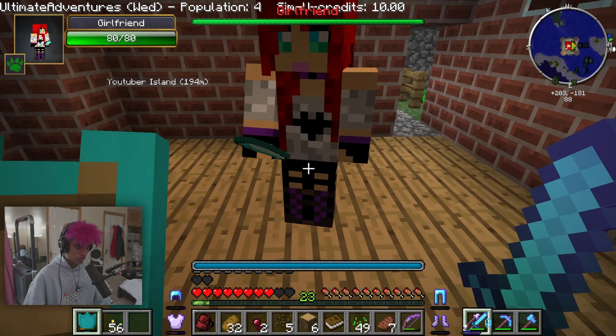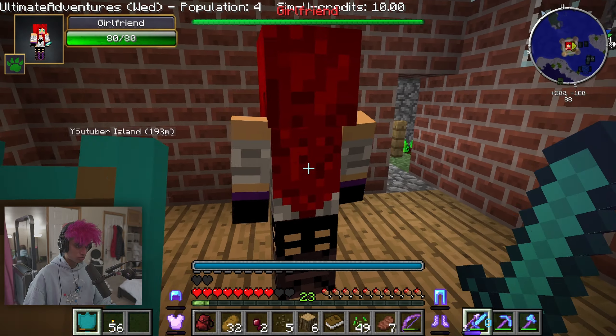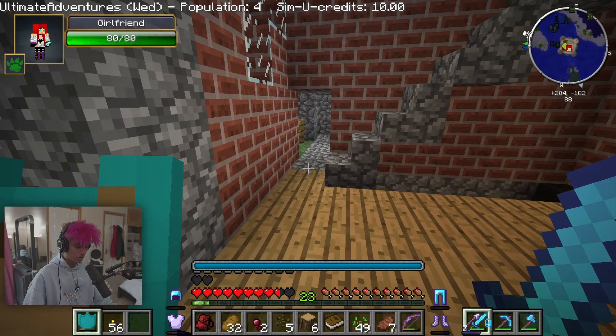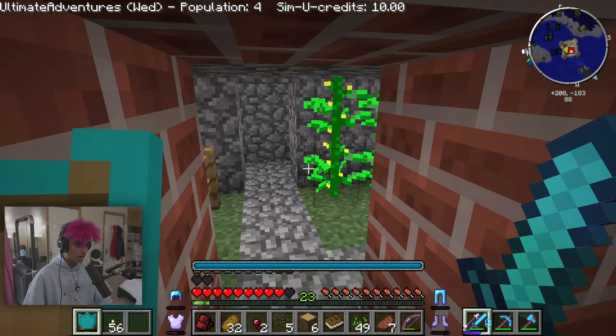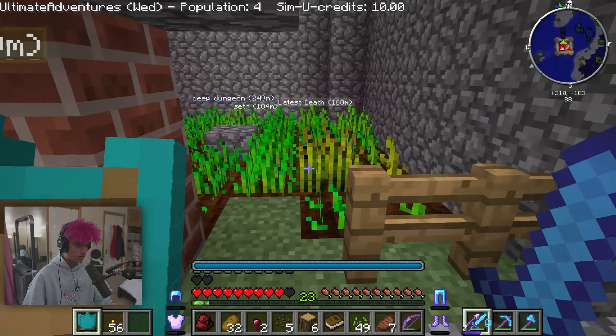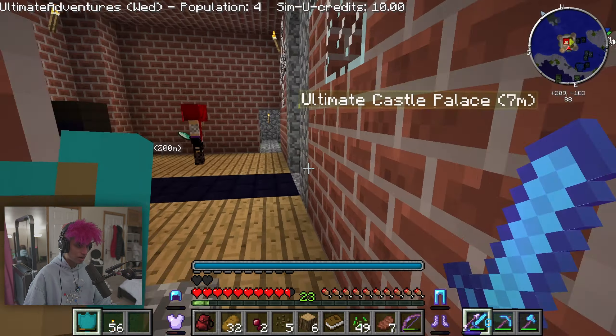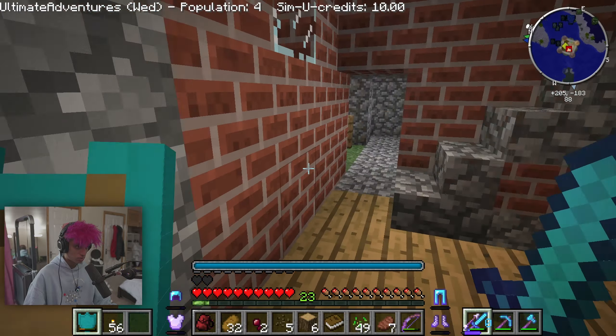First thing I wanna show off is my girlfriend — that sounds weird, but I changed her outfit to Batgirl, so she's looking fancy. She's gonna stay in my palace forever so she never dies. I grew some tomatoes and melons in my castle, collected all the wheat, and made tons of bread. I've never done farming in Minecraft, so it was kind of cool.